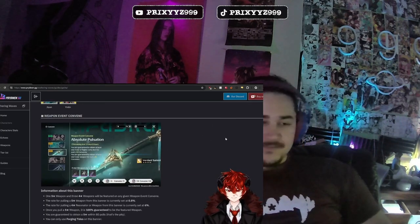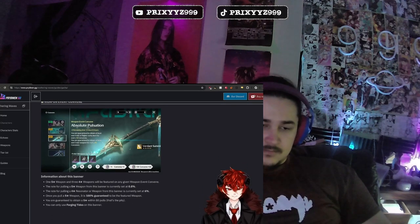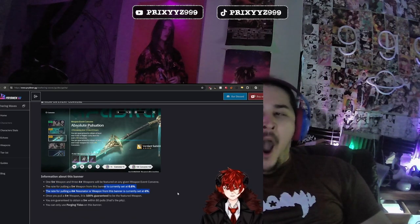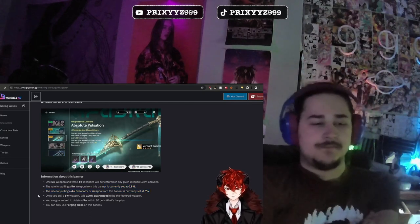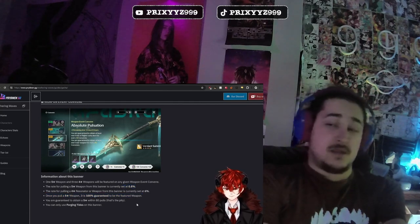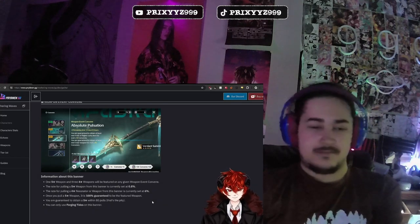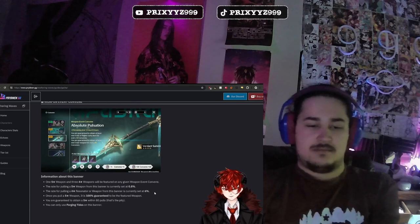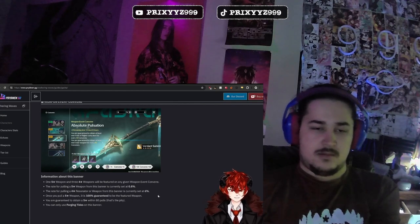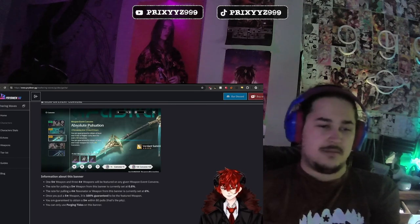And finally we have the weapon convene. In this case, Jian's weapon — Verdant Summit — which is his best-in-slot weapon. Same rates as usual: 0.8% chance of getting the five-star weapon, 6% chance of getting a four-star resonator or weapon. But unlike other games, once you pull a five-star weapon either through the 0.8% chance or by hitting pity at 80, you are 100% guaranteed to get the weapon on the banner. None of this 50-50 or 75-25 nonsense like other games. This is huge, and no other game has done this before. And that's it — now you're a master of the gacha system in Wuthering Waves.